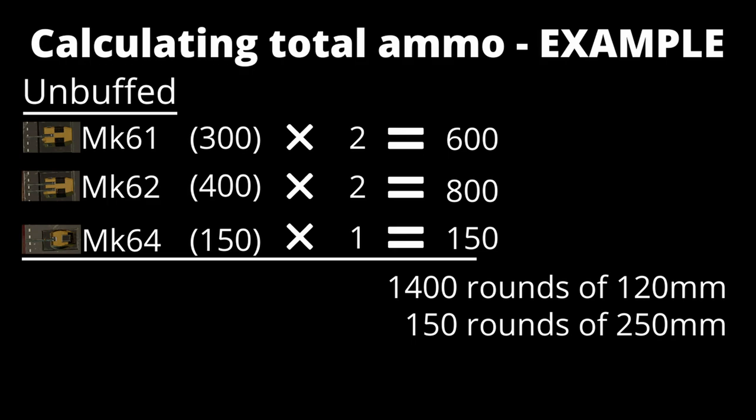To bring it all together with an example — all the above was per turret. If I have a ship with two Mk61s, two Mk62s, and one Mk64, I add the ammunition together. From the tables: the Mk61 requires 300 rounds for 20 minutes, the Mk62 requires 400 rounds, and the Mk64 requires 150 rounds. With two Mk61s and two Mk62s, I multiply those out for a total of 1,400 rounds of 120mm. With one Mk64, I need 150 rounds of 250mm. I may want to split between HE and AP, and take at least 100 rounds of HE-RPF, notably for the Mk64, though you could also do it for the Mk61 and Mk62. At the baseline: 1,400 rounds of 120mm and 150 rounds of 250mm.